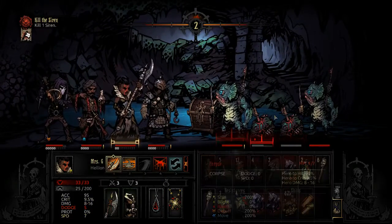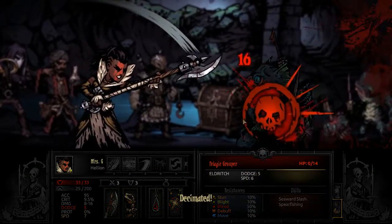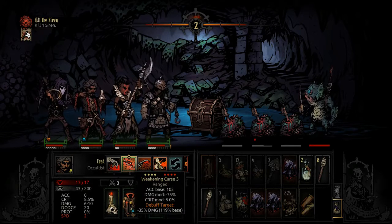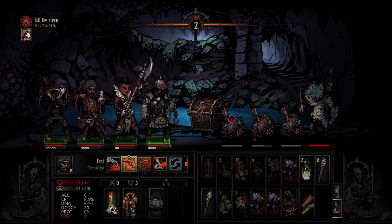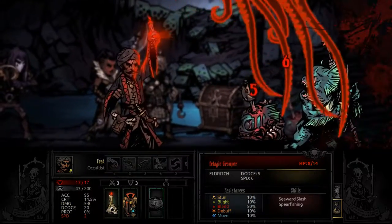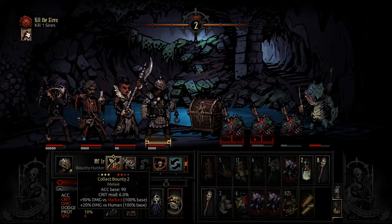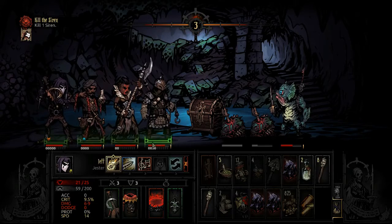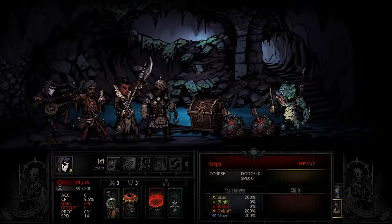I need to spend some money at the hamlet upgrading the Sanitarium because it is way too expensive to remove diseases from these guys. Good job Mrs. G, you just ruined that guy's day. Space tentacles — you really should just call this guy Dr. Octo or Octopus Guy, because apparently everything that involves the occult involves tentacles. Let's de-stress — Jester, you're the best. Jeff, chill yourself out there buddy.